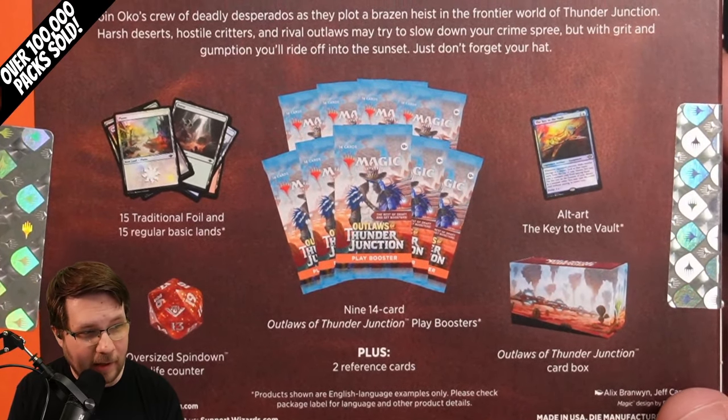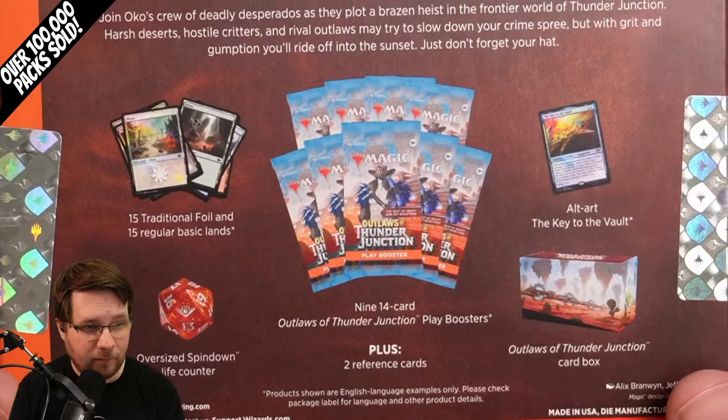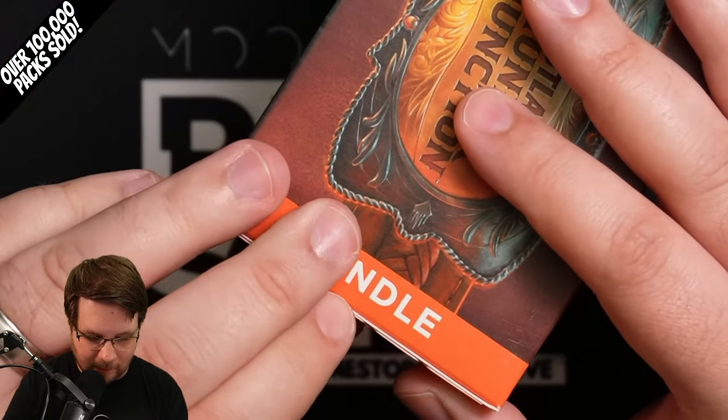Saddle up for a wild ride. You get nine play packs, an all-art key to the vault, a box, a spin-down, and 15 foil and non-foil lands. Let's see what's in this thing. Good luck, Myth.